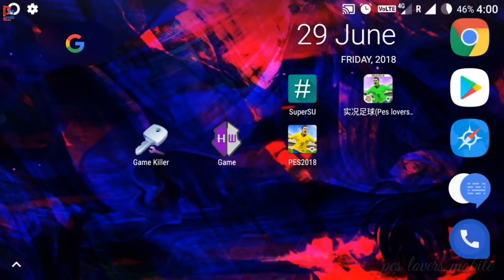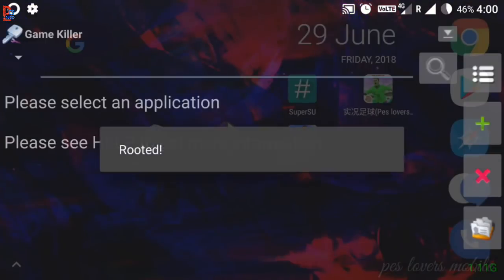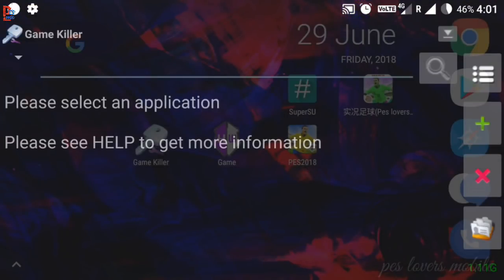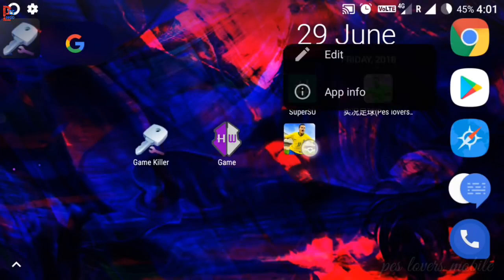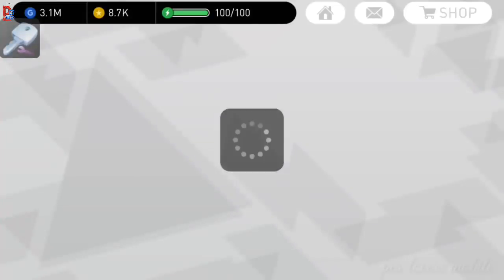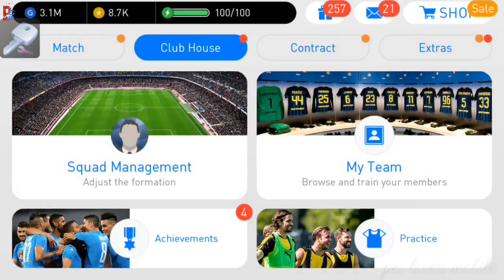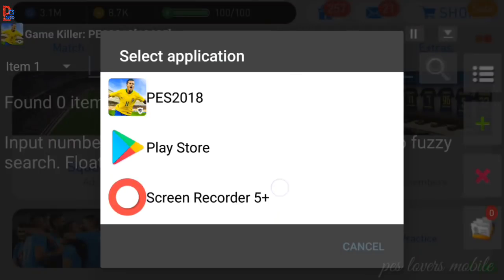After installing Game Killer, open it and don't do anything. Just minimize it and it will float on your screen. Now open Pace. Tap on Game Killer and see if it's working with Pace or not. If not, then choose Pace 18 from the list.